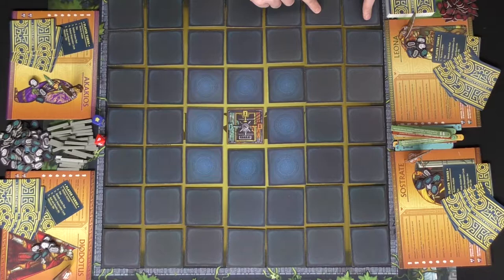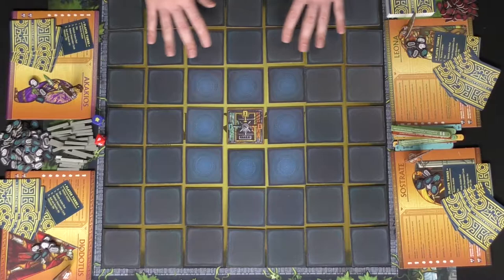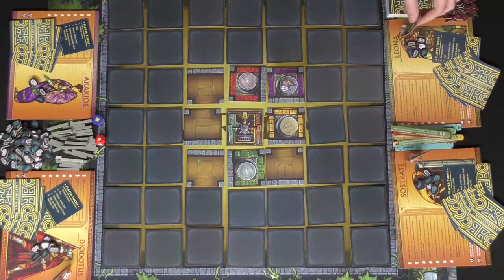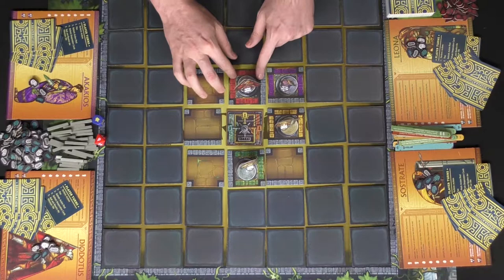Place all the additional tiles all around the board in a circle around the main base nine tiles. Then flip all these tiles over and place each character on their colored space. Purple will go there, green will go here, yellow will go here, and red will go here.